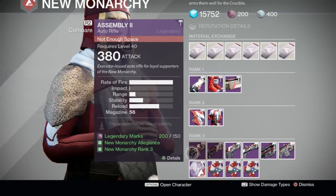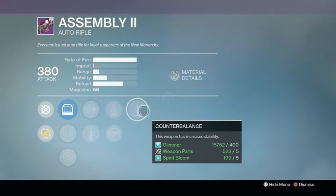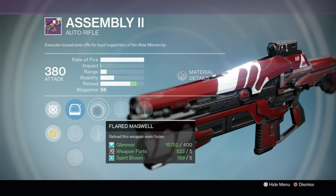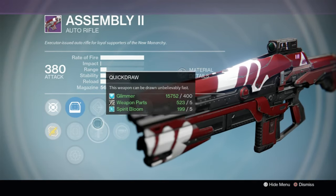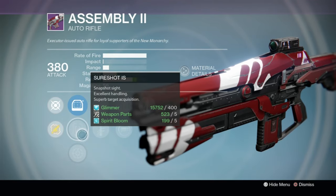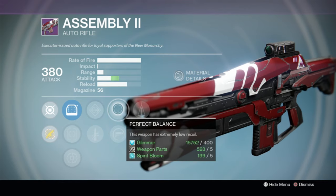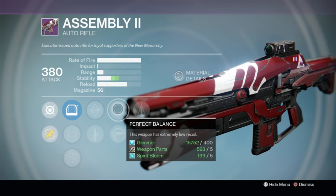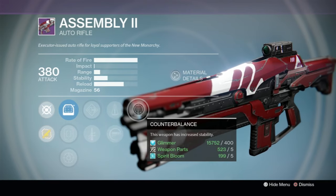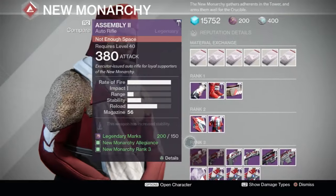Starting off we've got the Assembly. It does have counterbalance and perfect balance. That's not too bad — that's about as good as it's going to get on this particular weapon. I don't love the stats on it, but if you ever wanted to try this weapon out, go ahead and grab it. This is only the first weapon though — there's no way it's going to be the god tier weapon.